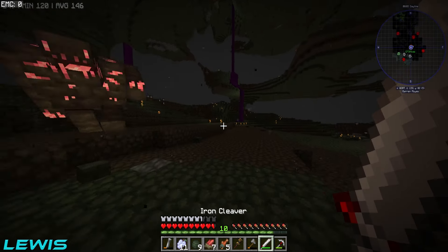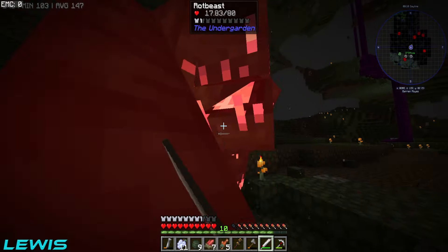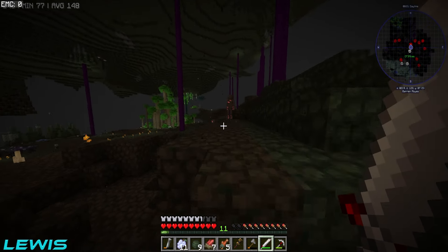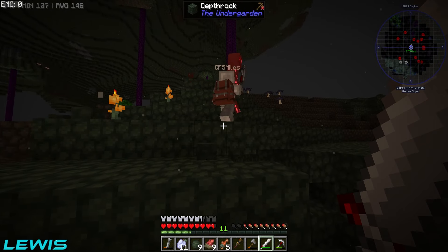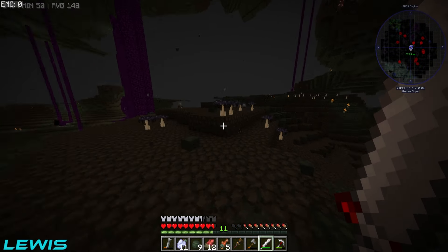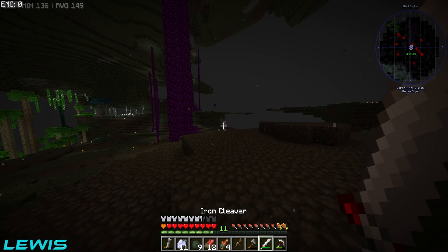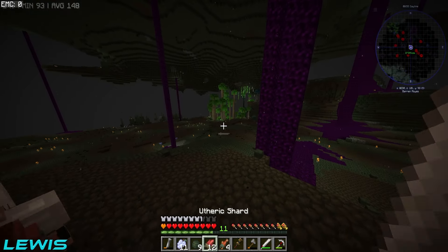We fight a few more rock walkers and war-clings. I body-block while Miles attacks, then fall into a ditch. We've got enough shards now so we grab some mushrooms. We encounter a vindicator mob and take him out — he got vindicated! Then we realize we have a problem: we never brought an overworld cake to get home, and we never slept at a bed here either.